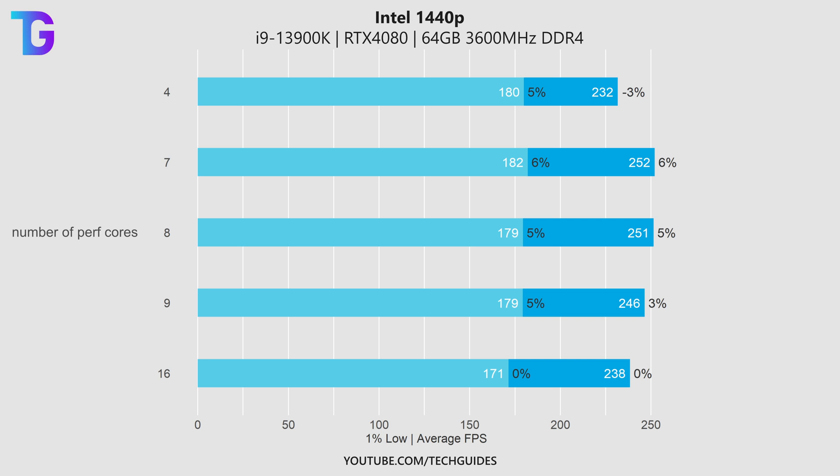The first results shown are for my primary system, which has an i9-13900K, an RTX 4080, and is running a 1440p display. On this graph, from left to right, we can see performance in the 1% lows in light blue and average FPS in dark blue, with each bar representing a different render worker count value. The render worker count the game defaults to is indicated with 0% difference, which in the case of my primary system is a render worker count of 16.